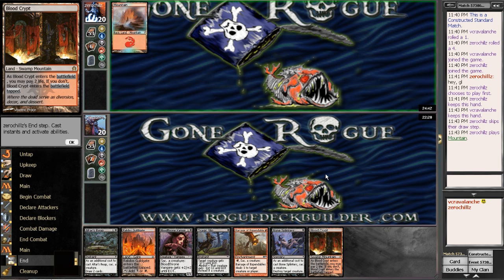Hi there, it's Kevin with RogueDeckBuilder.com. We have match number two with the grab-and-go deck — The Keepable Hand. My opponent is on red.